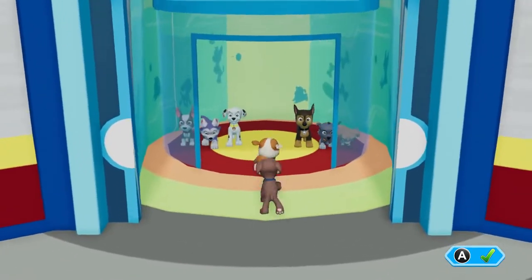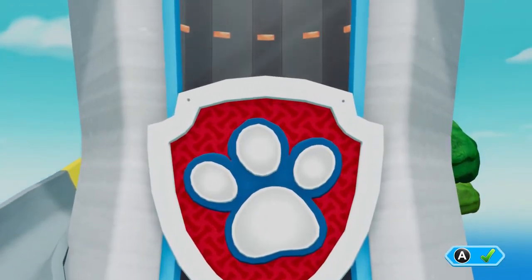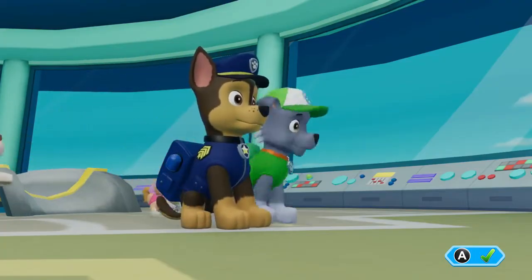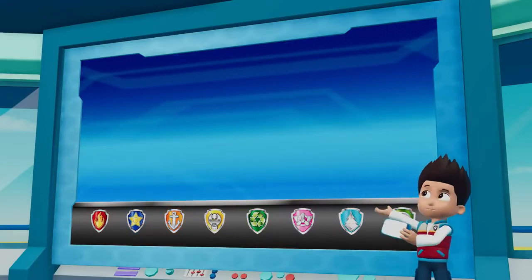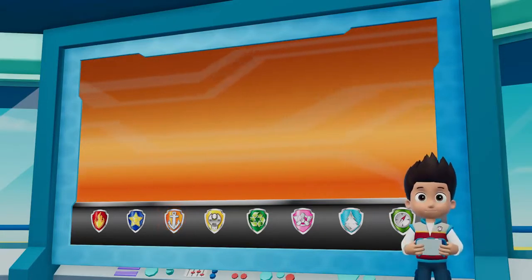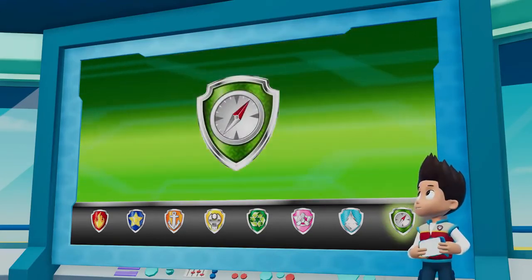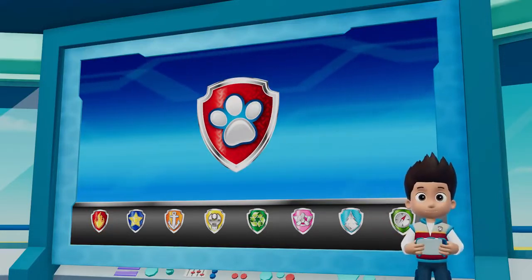Paw Patrol to the lookout! Carlos from the jungle called in, and he's trapped inside the temple of the Monkey Queen. Legends say that the key to the temple is deep beneath the river. Zuma can dive under the water, find the key to the temple, and give it to Tracker. Then Tracker can use his super hearing to find the entrance to the temple and use the key to rescue Carlos. Tracker can use his Jeep to help Zuma reach the river, and Marshall can help Tracker with his ladder to reach the temple. Alright Paw Patrol, let's take the air patroller to the jungle and rescue Carlos.